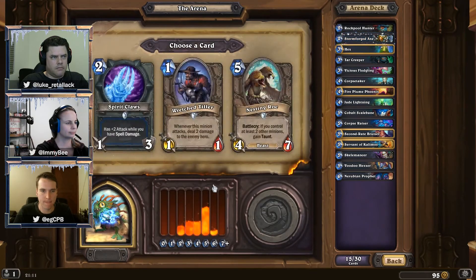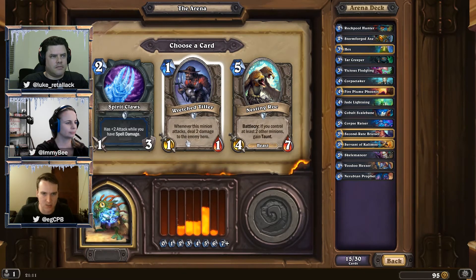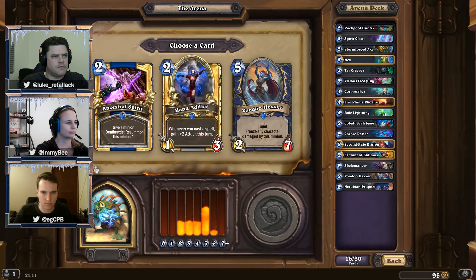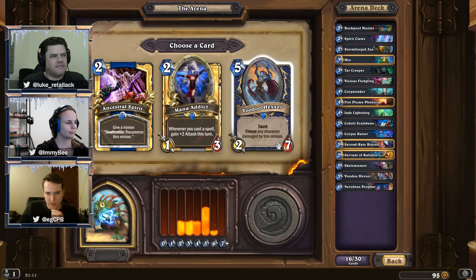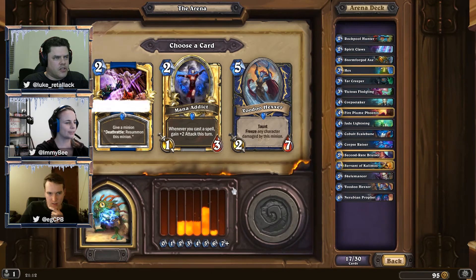Go for weapon. There's a really nice five-drop here, but there's also a new card — whenever this minion attacks, deal two damage to the enemy hero — that's pretty trash. Probably go for the other weapon. Some other cheaper cards. We're getting lots of fives. It's either the spirit or the hexer. The spirit is resummoned rather than putting it in our hand, so it's like getting a free cast. Go for spirit.